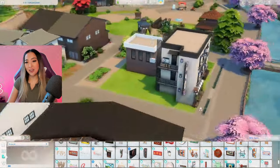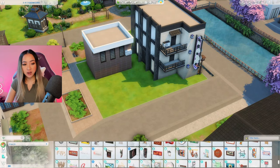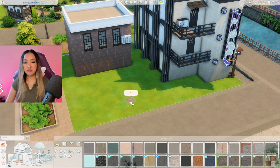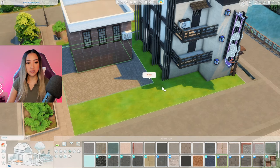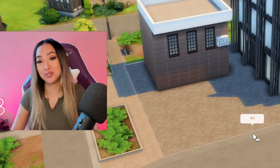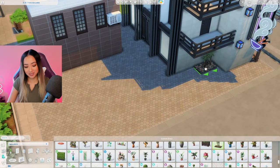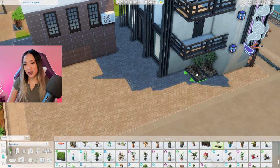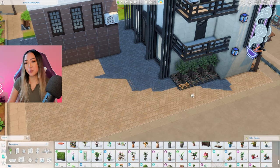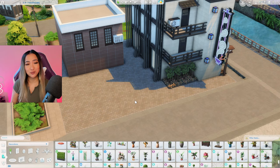One thing I did forget to do is put down pavement over the entire lot - I don't think the grass really makes too much sense. I'm going to go in with this hexagon tile from Journey to Batuu. I know - but honestly, you can't deny that this is one of the nicest pavements in the game. As much as I try to avoid using Journey to Batuu in most of my builds, sometimes this pavement is just calling my name. It just looks so nice - it actually kind of makes me angry that they wasted such a beautiful pavement on Journey to Batuu.